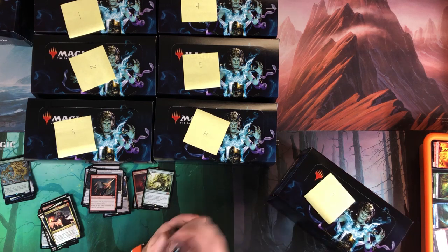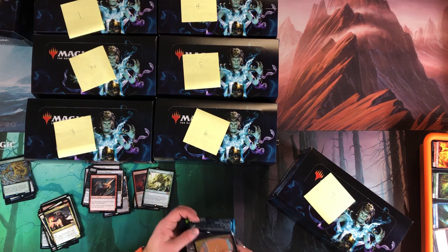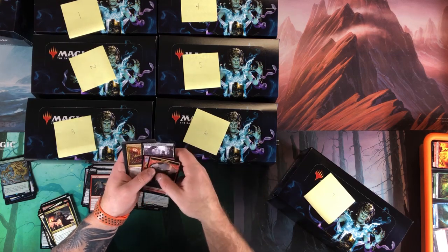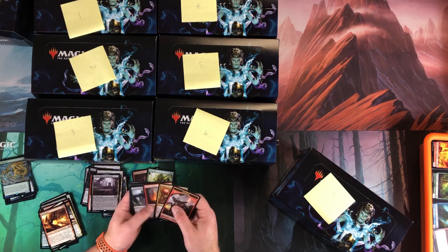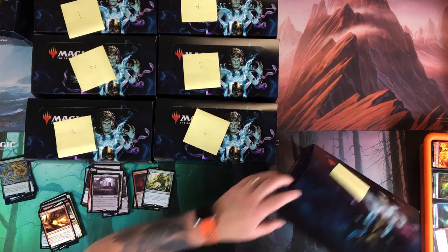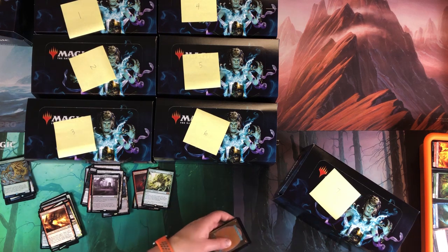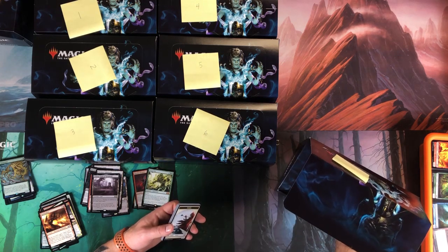Lava Spike — we'll take that. Foil Bloodbraid Elf and non-foil. This is a struggling box; we really need one of those big hitters. Urborg is always good, Spark Spitter as my foil.